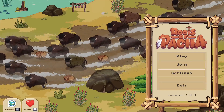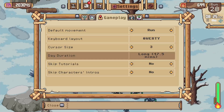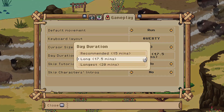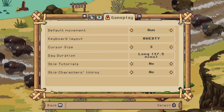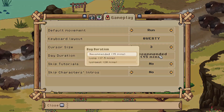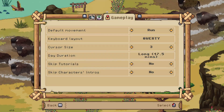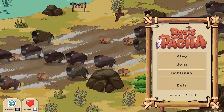My eighth and final tip — possibly my most helpful — is that you can change how long the in-game days are, but you can only change it from the initial screen where you load your saves. The default time is set to 15 minutes, and if you are already in the game playing, you cannot change it. Fifteen minutes can go by pretty quick, especially if you're mining, fishing, or watering a lot of crops. You're able to change the time to 17.5 minutes or 20 minutes, but only from the save selection screen.